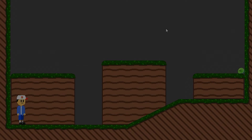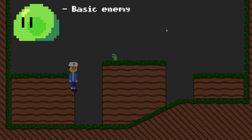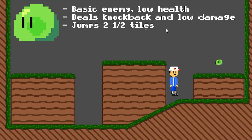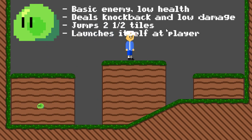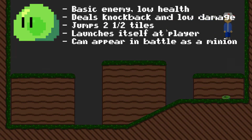Slime Small and Minion have joined the fight. Small is one of the common enemies you can find within the first world. It has low health, does low damage, and only knocks back the player. They can also jump two and a half tiles. Once Small sees the player, it will chase them and attack when in range. It attacks by launching itself at its target, using its whole body as a projectile. While they can't start a battle with the player, they can be summoned in to help out an enemy in a battle.